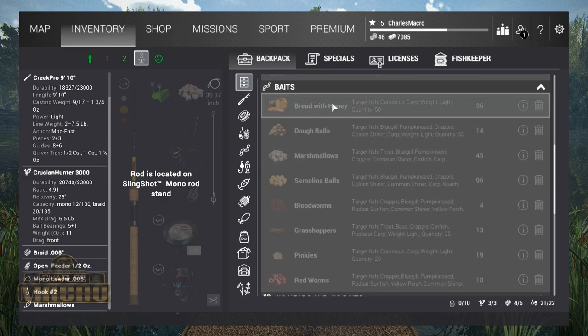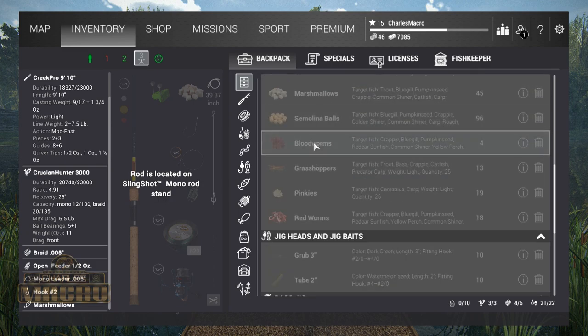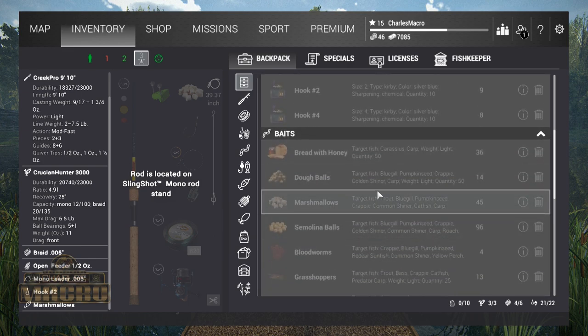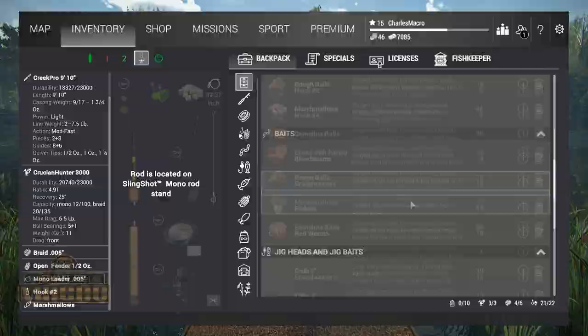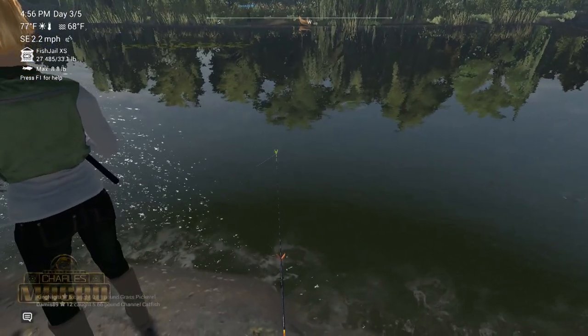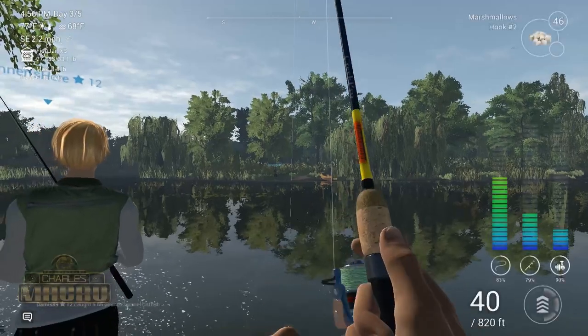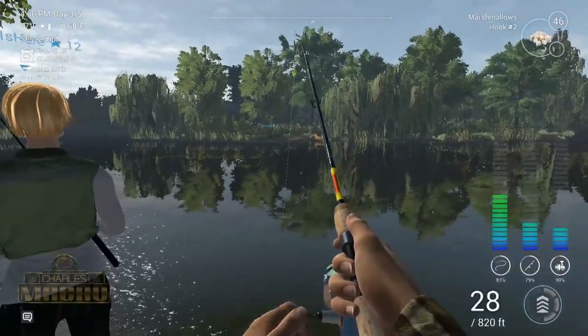I'm using marshmallows. You can also use different types — dough balls, bread with honey, blood worms, pinkies, red worms. But the marshmallow did well to catch that catfish. Look, we're going off! I almost missed it in the menu. Hopefully I didn't react too soon — all right, here we go!